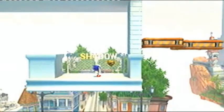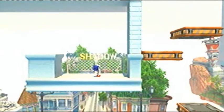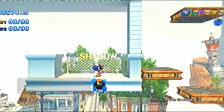So next up - by the way, this is going to be another short episode, because rival and boss fights aren't very long, are they? Alright. So we've got the Chaos Emerald from Shadow. Now it's saving. Now we're going to move on to the boss of the Dreamcast era.